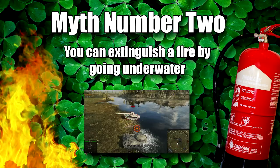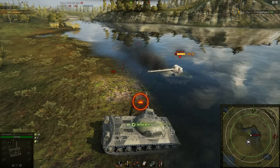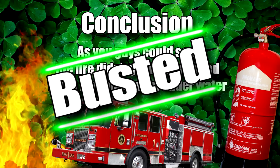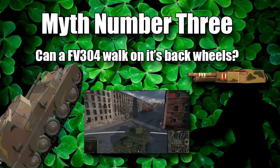Myth number two: you can extinguish your fire by going into the water. Conclusion: as you guys could see, the fire didn't get extinguished when my friend went into the water, so therefore I call this myth busted.